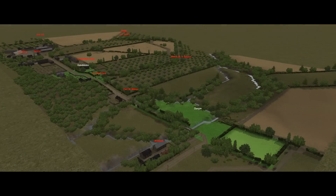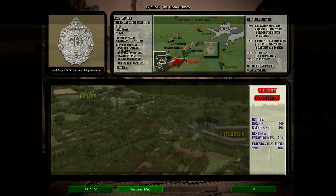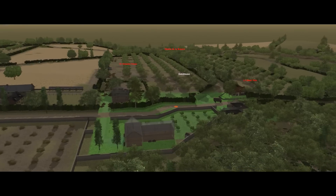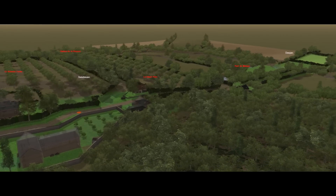The main aim here is to maintain control over the Odon bridges — that's Objective Donjon, worth 500 points. Forward of Donjon on the edge of the village there's also Objective Gatehouse, worth 200 points, and there are another 500 on the table for destroying enemy forces, plus the usual 100 bonus for keeping friendly casualties below 20%. There are 60 minutes on the clock, so I have to keep the Germans away from the two bridges for an hour and do as much damage as I can. This may be more difficult than it seems.